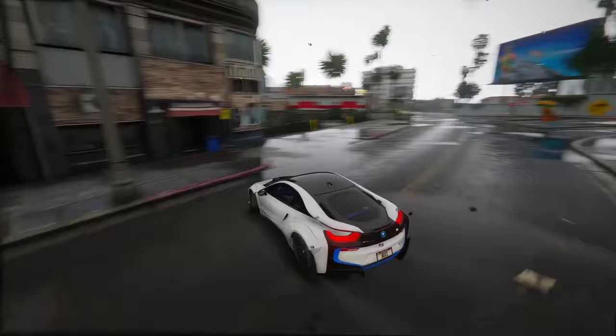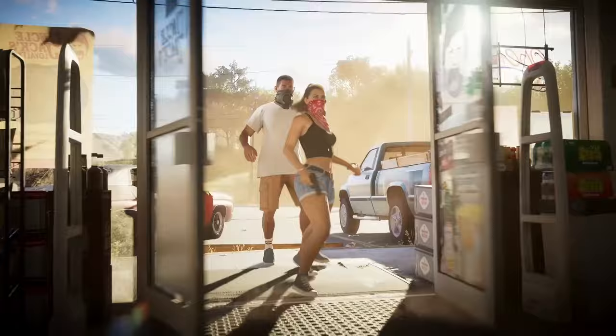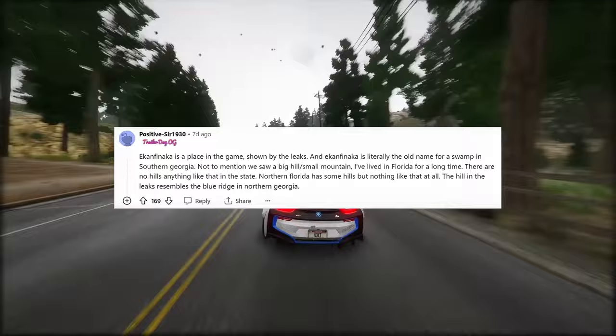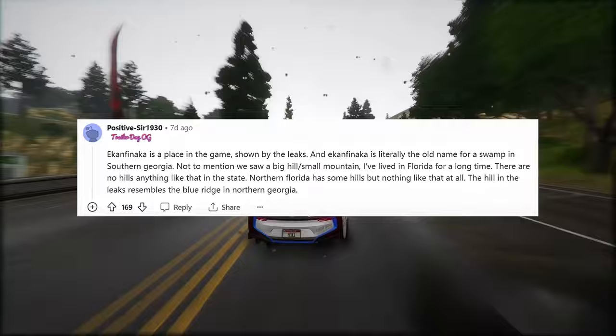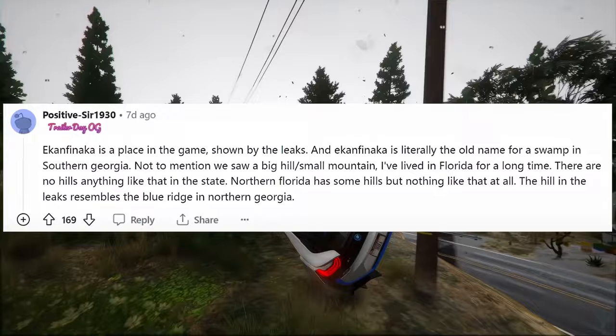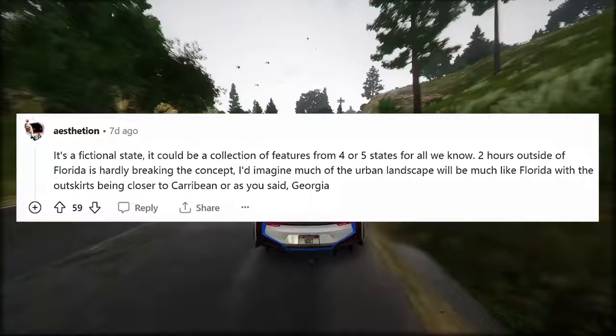Community comments note that Ekan Finaka — a place shown by the leaks — is literally the old name for a swamp in southern Georgia. Long-time Florida residents point out there are no hills anything like those seen in the trailer anywhere in the state, with the hill resembling the Blue Ridge in northern Georgia. Various comments suggest the map could be a hybrid of Georgia and Florida, or even include another country like Cuba or a South American country with mountains. The Florida scout lady mentioned Rockstar scouting interiors in Florida and other states in the southeast.